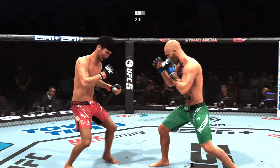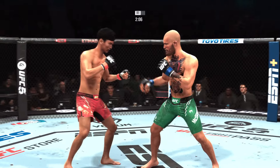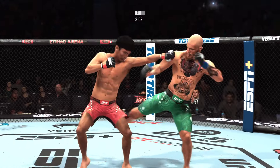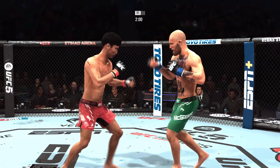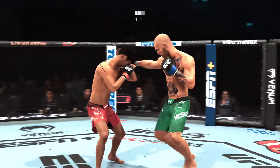High level MMA defense — they are able to avoid the punch. Nice job by the Korean Superboy. He continues to stay busy. Punches in bunches — he's landing them upside his opponent's head over and over again. Leg kick lands.